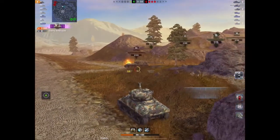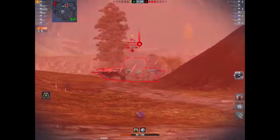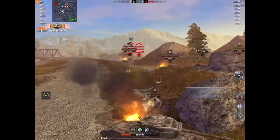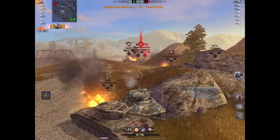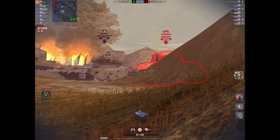Now he's down to 480-odd hit points, he's taken four kills. But he's got a Gravedigger coming up — there goes the Gravedigger, that's kill number five, 3500 damage. He's now on 300-odd HP. There's a T29 — goodbye T29, that's six kills. Now he's down to 84 HP and the Louvre is on full HP.